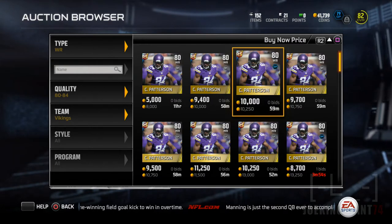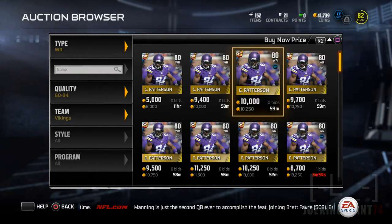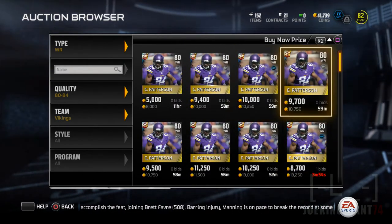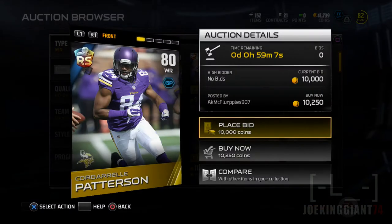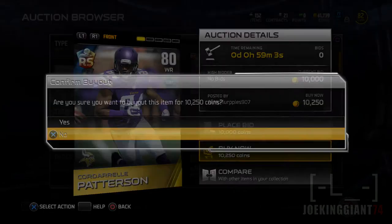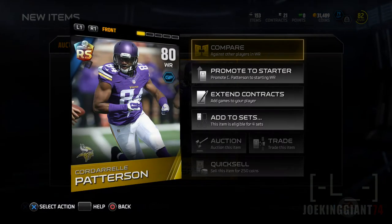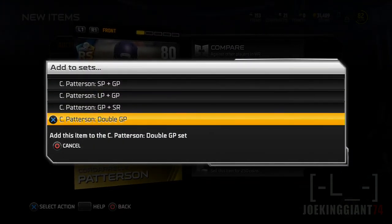It is important to keep your style up. Don't just buy whatever cards and expect something to happen, because every time you increase your style it gives you a little boost and more opportunity to produce on offense. So I'm going to get two Ground and Pound Cordell Pattersons. I believe this is the cheapest one — 10,000. You guys can see on the top right I have 41,000 coins, so I'm buying this guy.